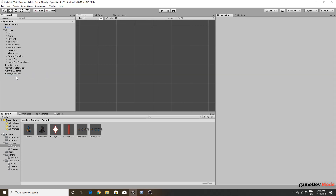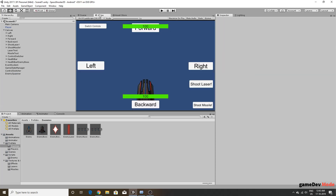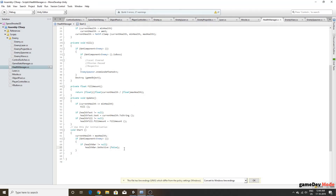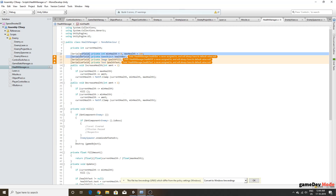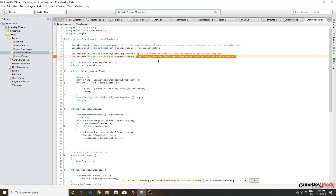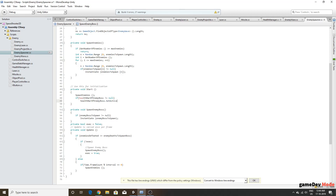In the Enemy Spawner, we assign the 'enemyBossToSpawn' prefab. We also move the health bar reference out of the health manager and into the enemy spawner instead. We assign the 'HealthBarEnemyBoss' UI element and add a null check before setting it to false.